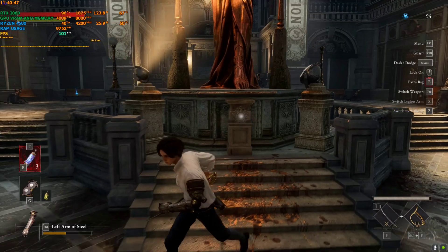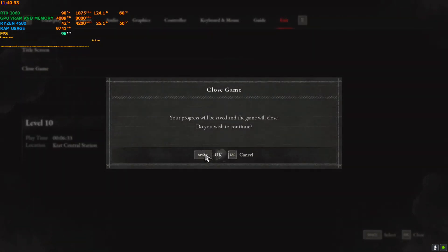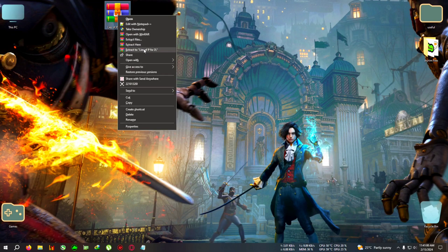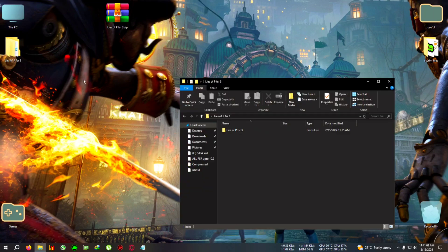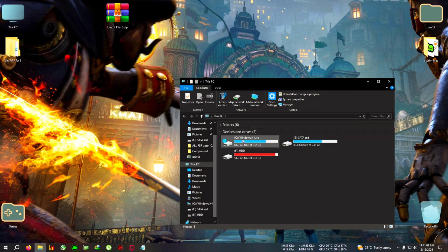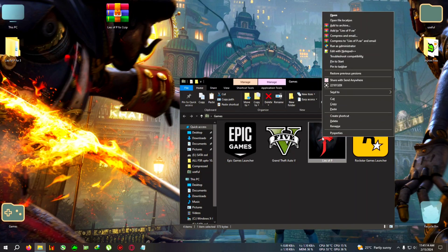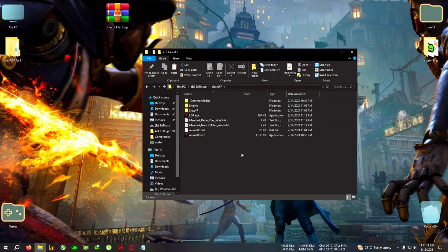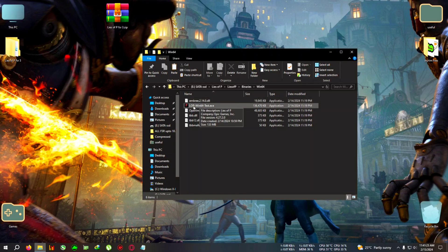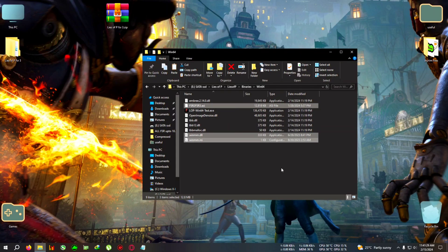Let's begin. First, close the game and download the zip from the link in the description, extract it to the directory, copy everything inside, then go to the installation folder of the game. Open Lies of P, then Binaries, then Win64, and where the LOP Win64 shipping dot exe is located, paste everything right there.